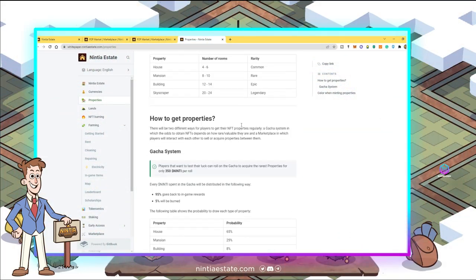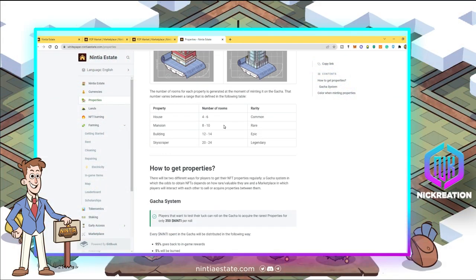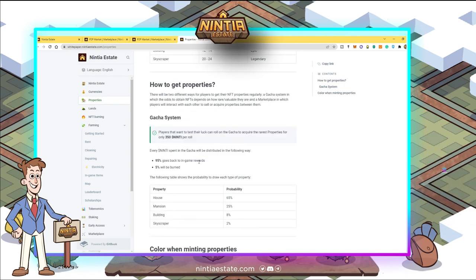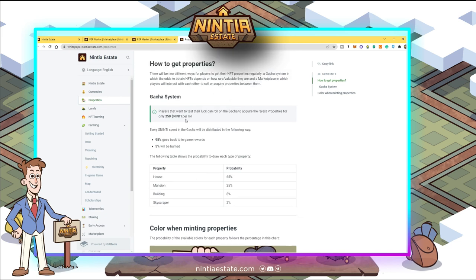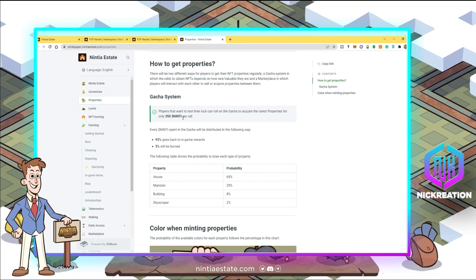The marketplace includes house, mansion, building, and skyscraper. The type of property identifies the number of rooms included and the rarity. Yesterday we got a building with epic rarity. When you do any transaction within the marketplace, 95% of the payment will go to in-game rewards and 5% will be burned — whether you buy from the marketplace or through the gacha system.